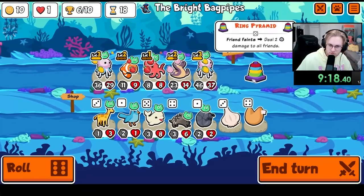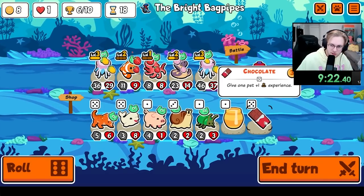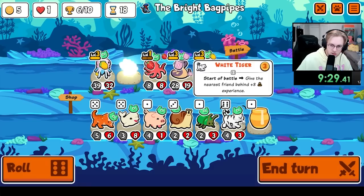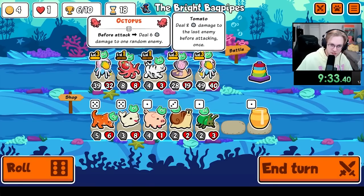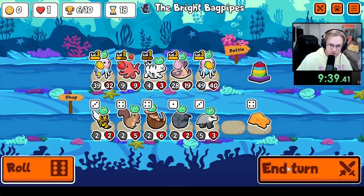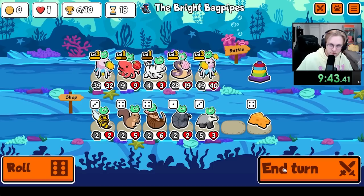Turn 18. Level up the cobra, so then these get scaled even more. We do this, so that these get scaled even more. I believe you will die from the ring pyramid.